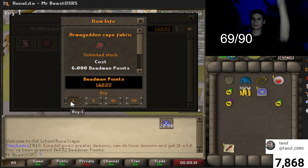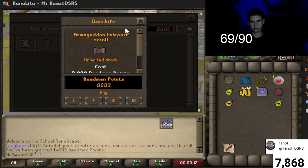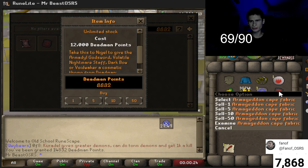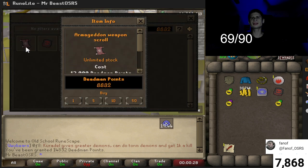So let's get one of those — that's most of my points. Oh wait, that's 9,000 — I think I got the wrong one. I was meant to get the weapon scroll.